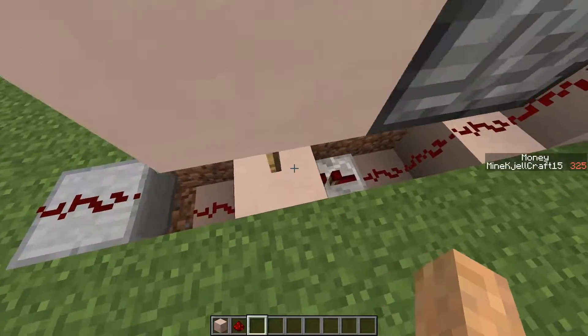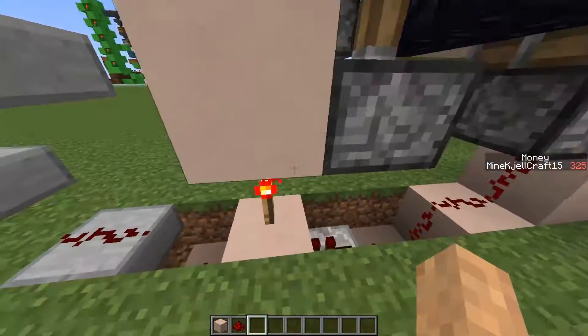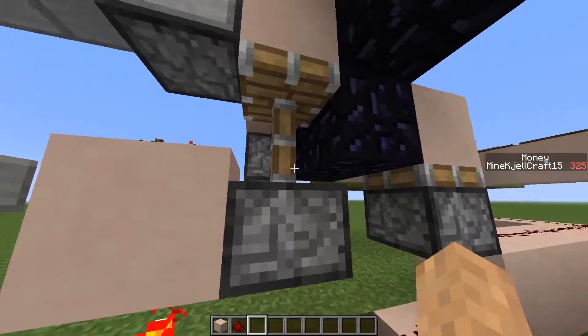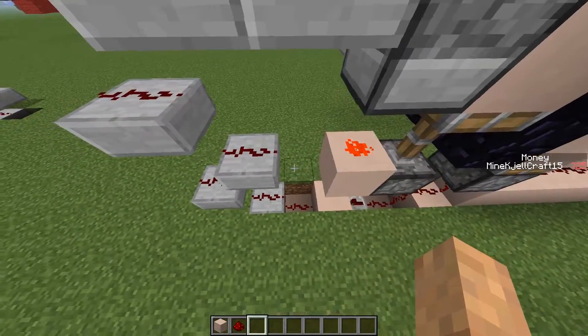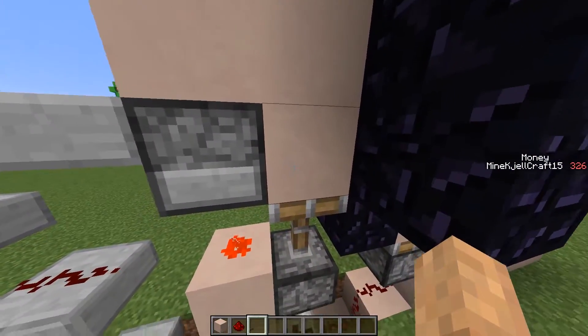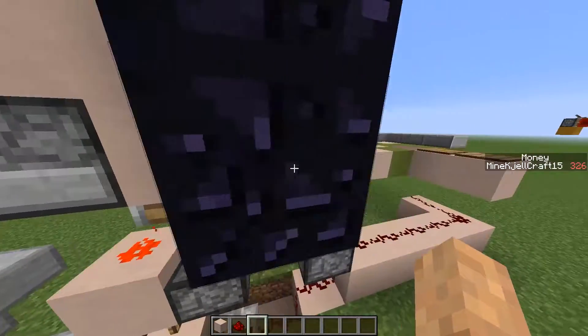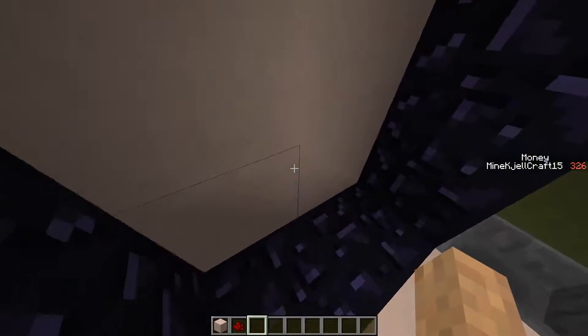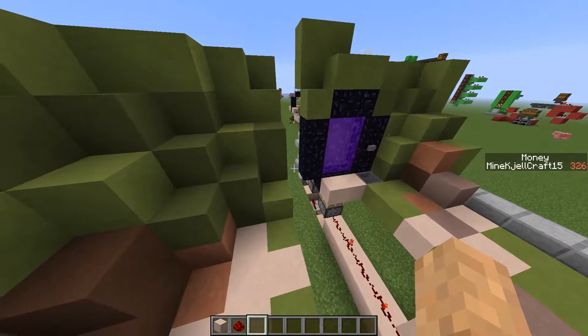And then also here, the torch basically works as an inverted signal, and then this piston retracts and the signal goes up into the dispenser. So when this piston retracts, the fire charge shoots out — boom, we got a fire. We'll see this in action here, there we go.